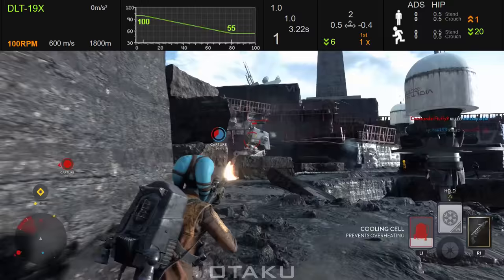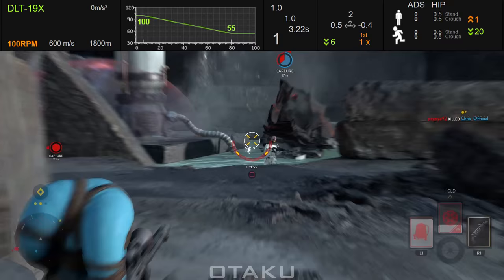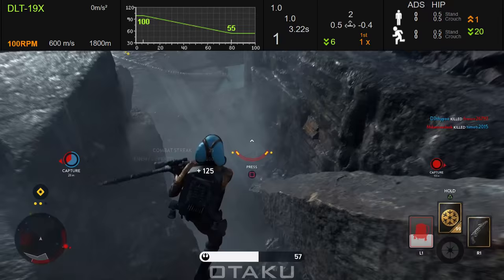Next is recoil. The 19X has a recoil pattern of 0.5 horizontal to the left, negative 0.4 horizontal to the right, and a staggering 2.0 vertical recoil with a first shot multiplier of one. This is a really tricky recoil pattern — pretty much after each shot you can expect it to kick really hard upwards and then towards the left.